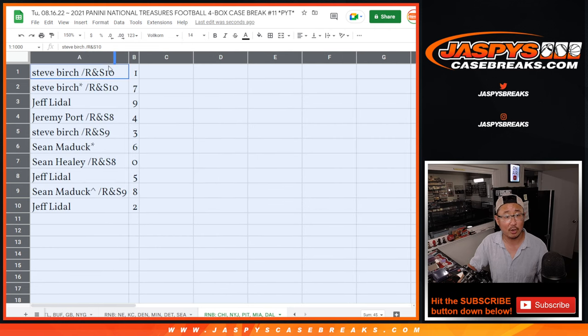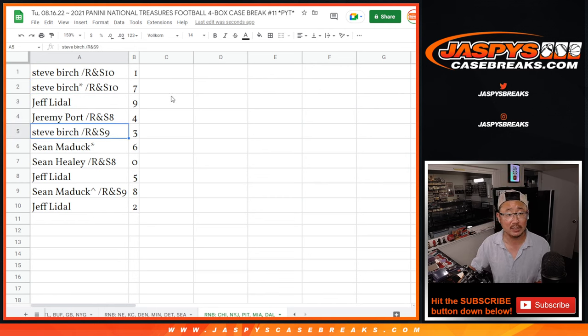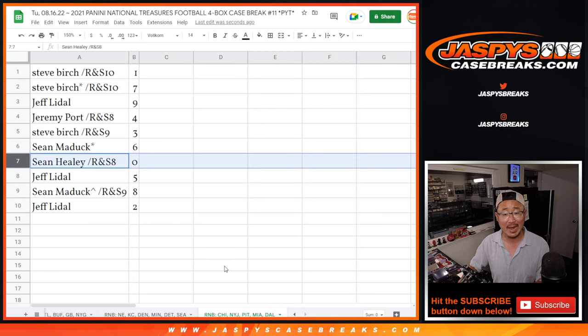We've got that a little bit larger there. Steve Birch with 1 and 7. Jeff with 9. Jeremy with 4. Steve with 3. Sean with 6. Sean Healy with 0. Jeff with 5. Sean with 8. Sean Maddox with 8. And Jeff with 2. Remember, 0 gets you any and all redemptions for that group of teams in that tab down there, including 1-of-1 redemptions.